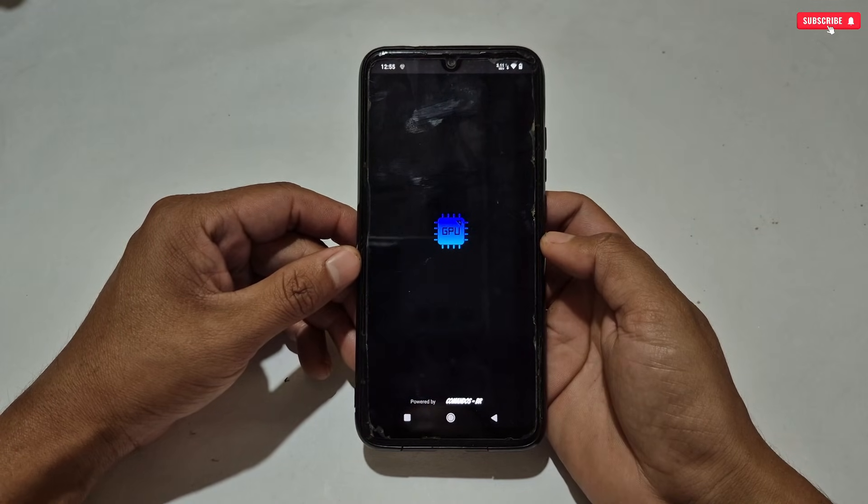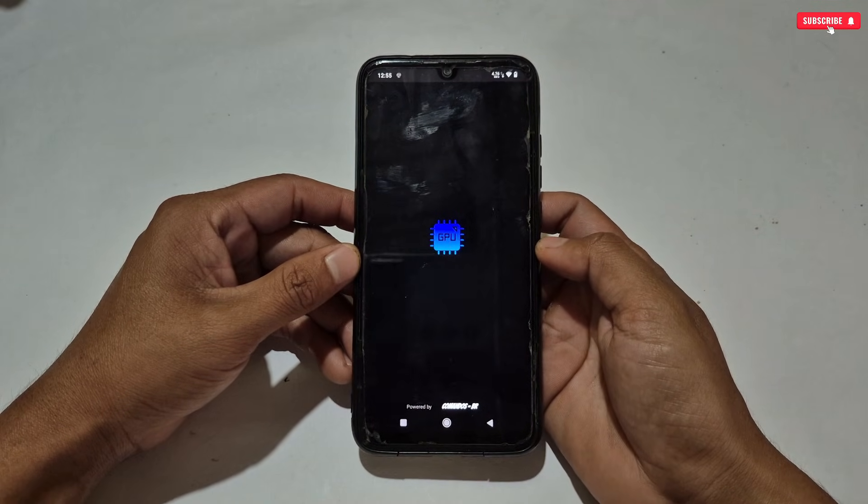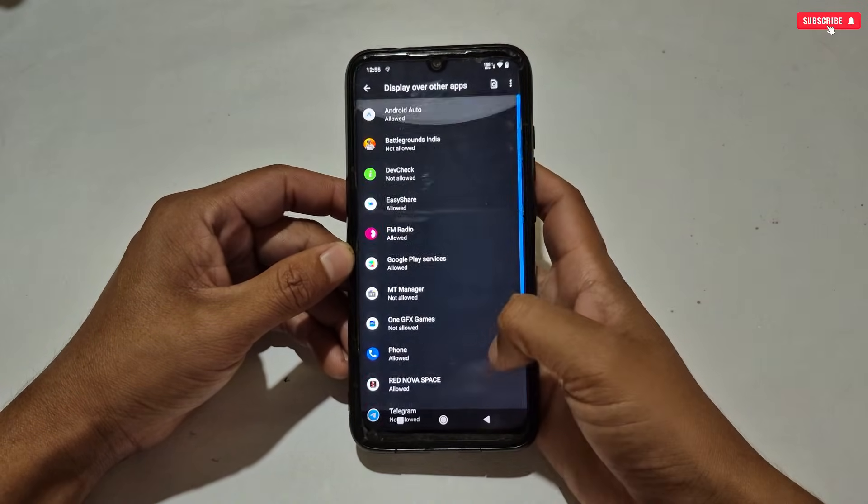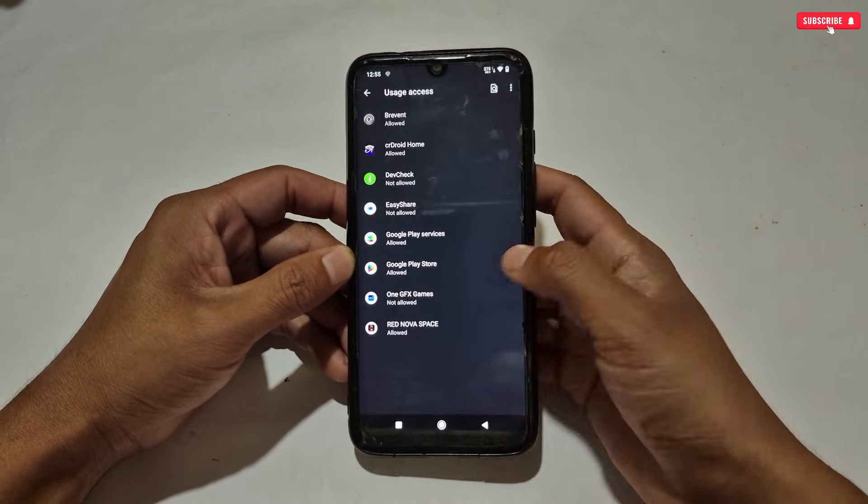When the installation process is completed, open Game Turbo. Here we need to allow some important permissions, including the Shizuku permission, so let's allow all these permissions.